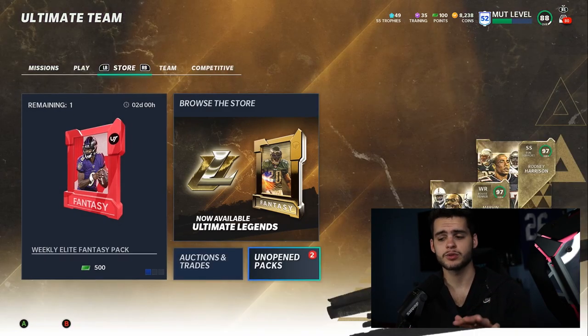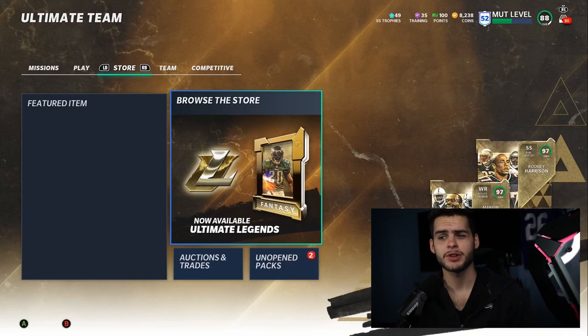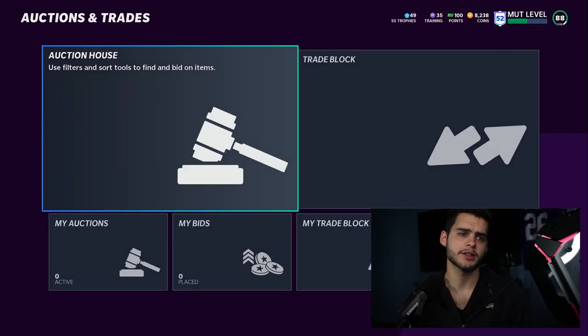Also, just to quickly clarify — you still have the EA Celebration Pack, so make sure you're actually going ahead and opening that. If you have EA Play, you get one free Team of the Year player — any player in the whole promo. Make sure you're getting that, and if you didn't receive it and you do have EA Play, make sure to contact them. You don't want to miss out, it's a pretty great offer.